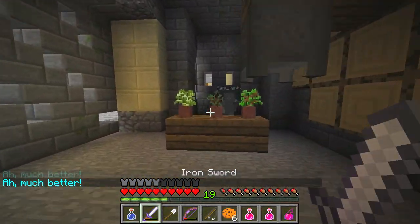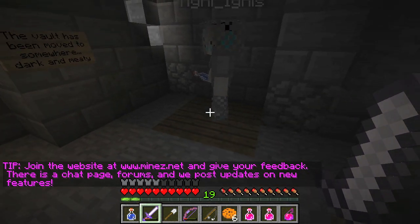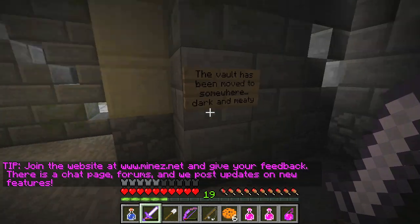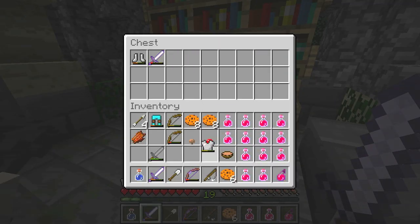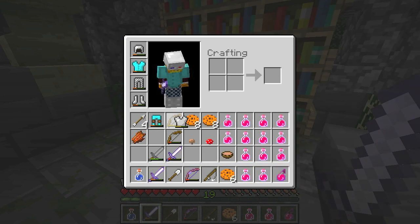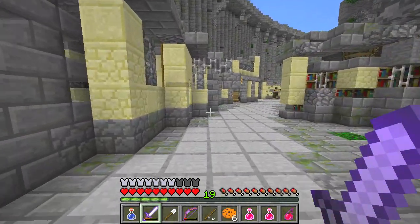Yes, more potion chests! They got a wither head here too. Look over here — this is part of the story. The world has been moved to somewhere dark and meaty. There are more chests over here: chain chest plate, chain boots, and iron.